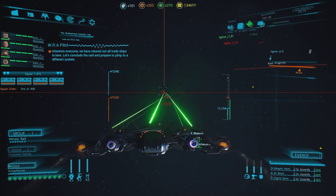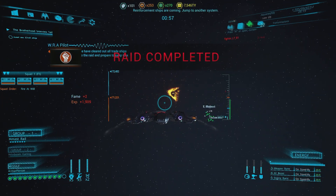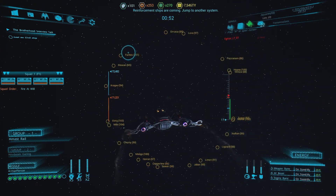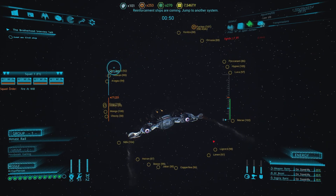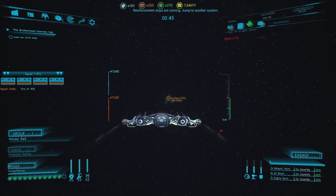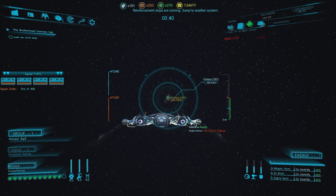Attention everyone — we have cleared out all three ships in here. Let's get through the raid. Our raid is complete, so we want to get out of here. Just pick any random direction. Got to get out before the timer at the top there runs out. Quickly, before we do that, let's select that crate. Send a probe for the crate. Waiting for it until it comes into our cargo, and then we'll jump out of there.